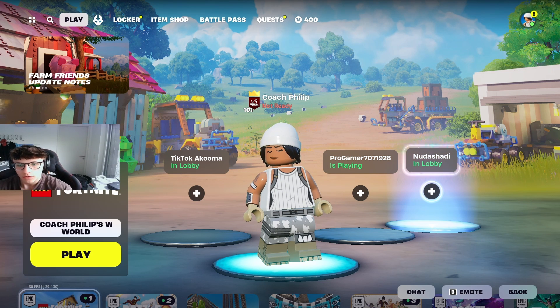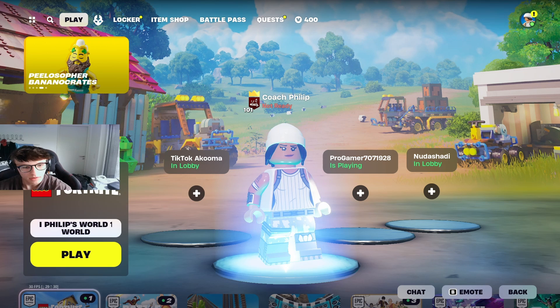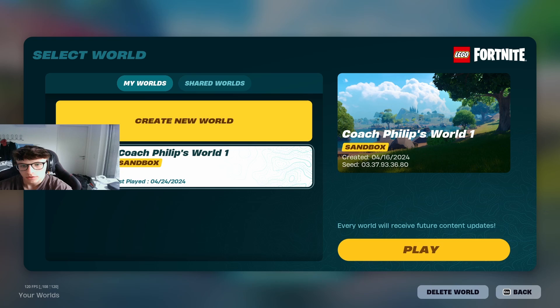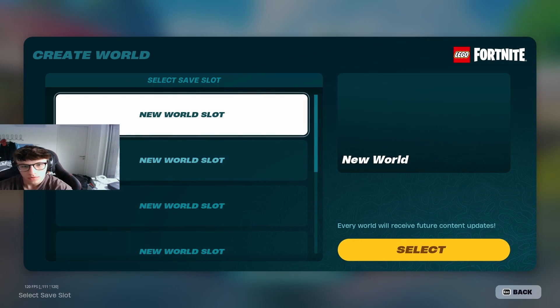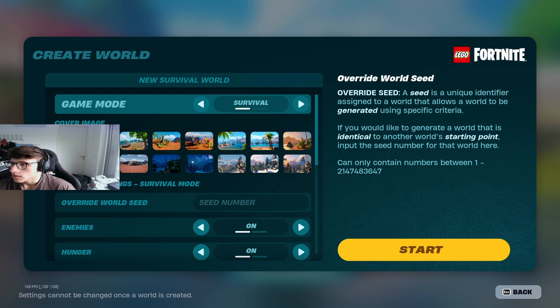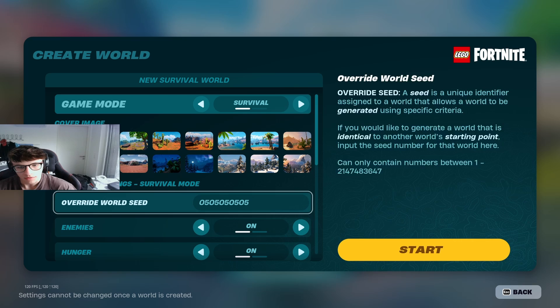Hey guys, in this video I'll be showing you the top 10 seeds for LEGO Fortnite to get the best worlds you possibly can. To start off, hop on LEGO Fortnite and click on your world so you can select new worlds, then click on create world. We want to create a new seed — select the slot you want, and right here under world seed you can type in the seed you want to play. We'll go over the top 10 from worst to best; they're all really good though.